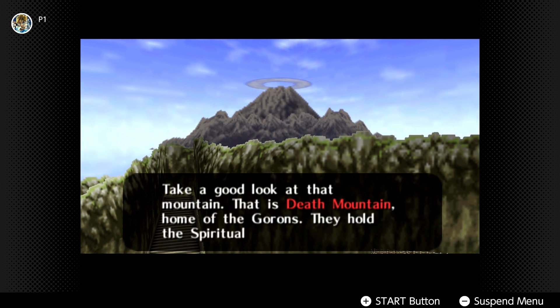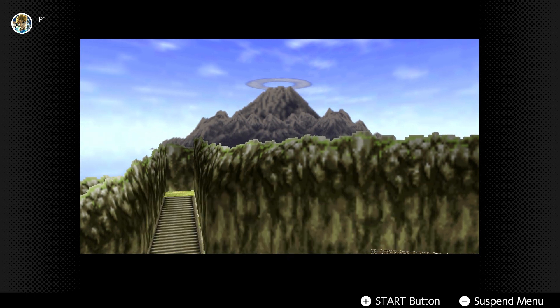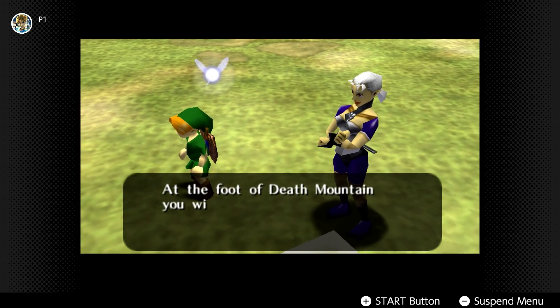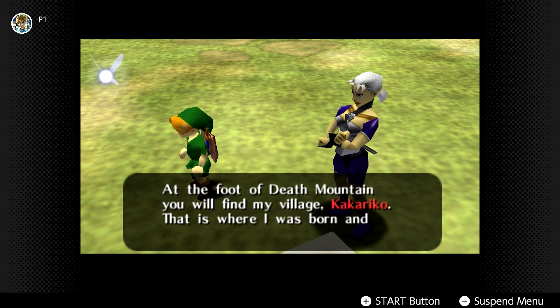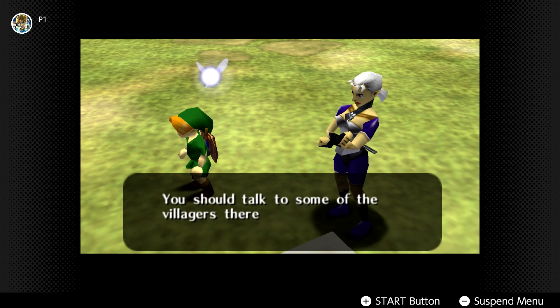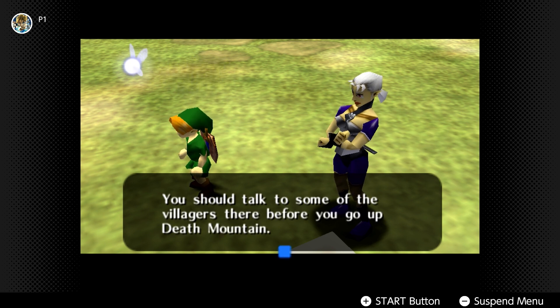Impa then escorts you outside the castle and says it's time to go back to Kakariko Village. Our next objective is clear — it's Death Mountain. However, a large part of Hyrule is now available to explore if you want, or you can simply carry on with the main quest, but there are a few useful items we can get first.